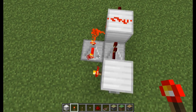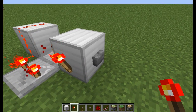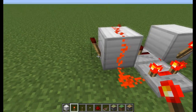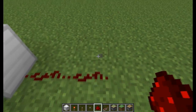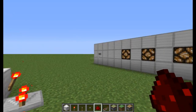The redstone on the repeater should have four ticks and the one on the right should be on one tick. If I hit the button here I'll show you how quickly the torch will turn on and off — that's because the redstone from the repeater and the torch turned it on and off, and then the repeater turns it back on.